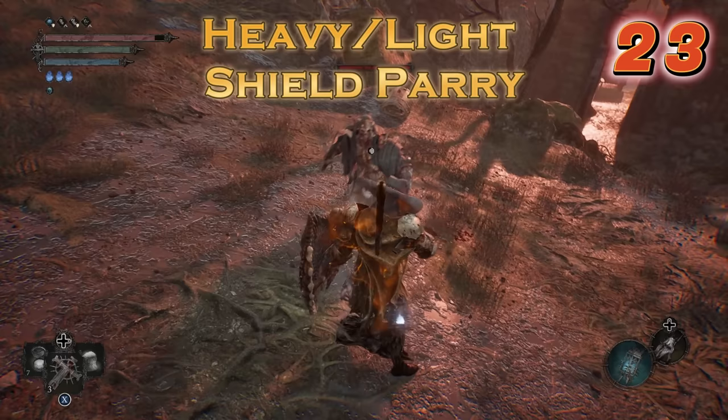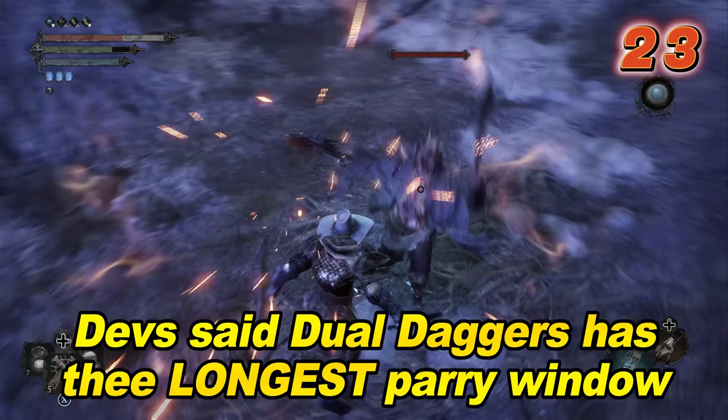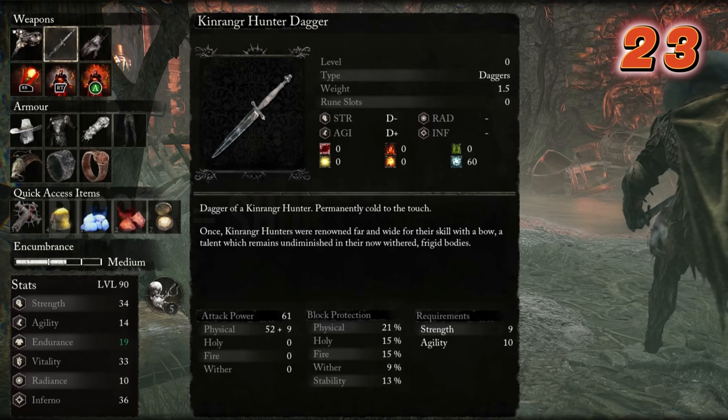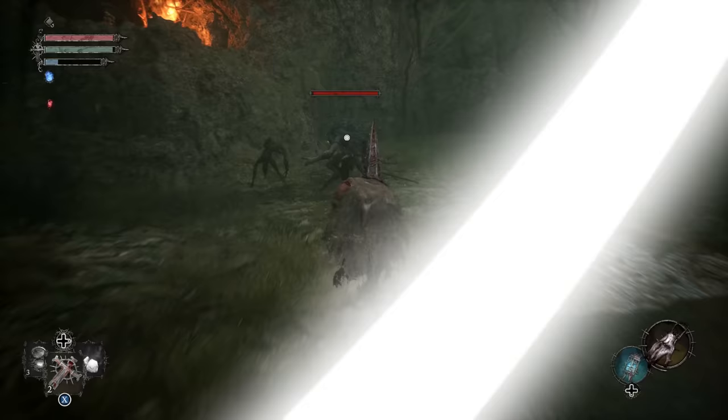When it comes to blocking attacks and parrying, the heavier shields and bigger weapons have stronger defense, but their window of time for parries are shorter. Small weapons, like dual wielding daggers, have the longest and most generous parry window. So the bigger the shield or weapon, the shorter its parry window time is, meanwhile smaller weapons have the longest parry windows, though they have the weakest defensive protection.